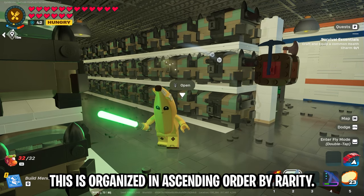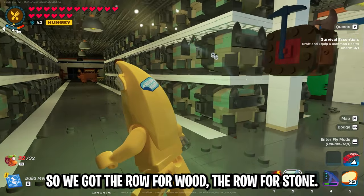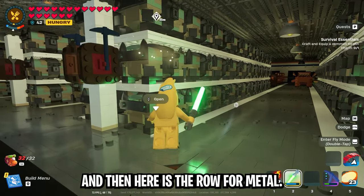If you noticed a pattern, this is organized in ascending order by rarity. So we have the row for wood, the row for stone, and then here is the row for metal.